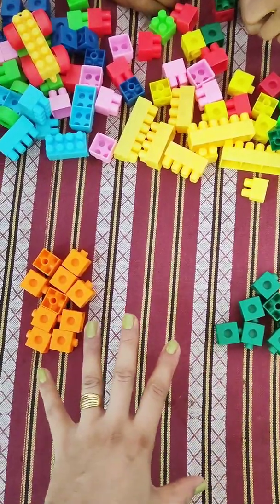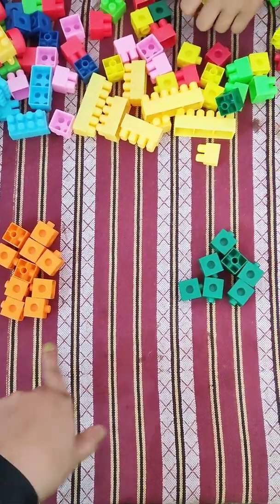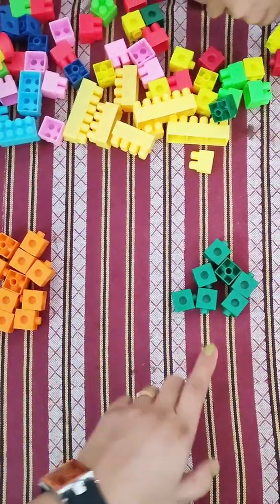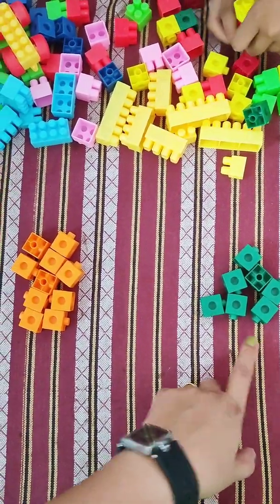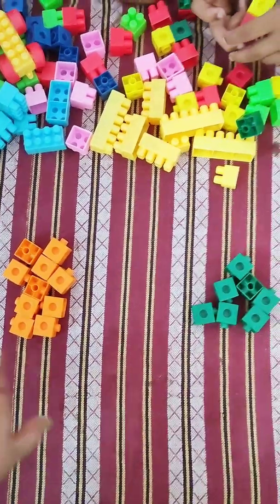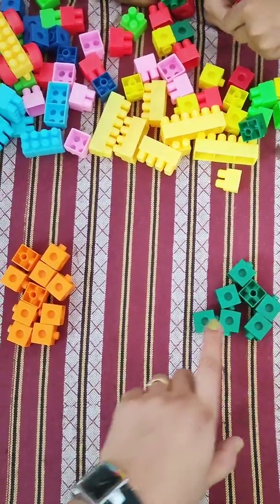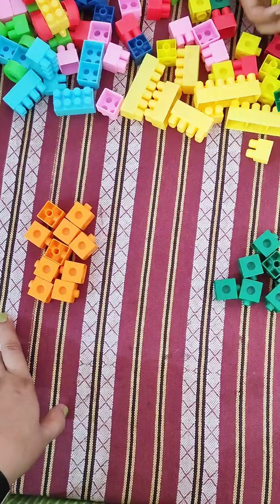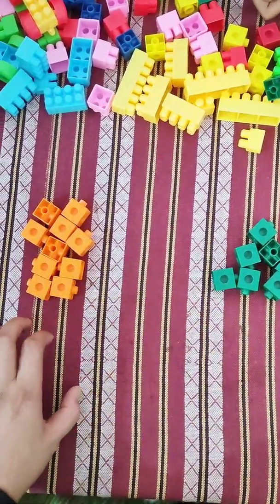So, who has less blocks? Bansh or Shanuma? Kis ke paas kam hai? Bansh. Bansh has less. Toh kam ko hum bolte hai 'less' and zyada ko hum bolte hai 'more.'